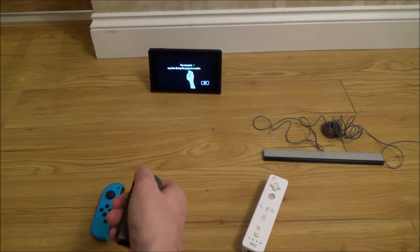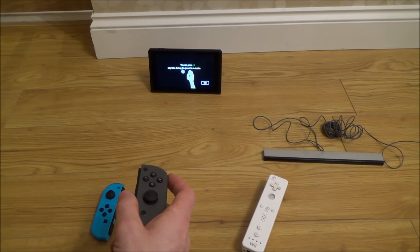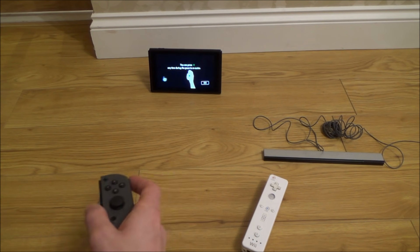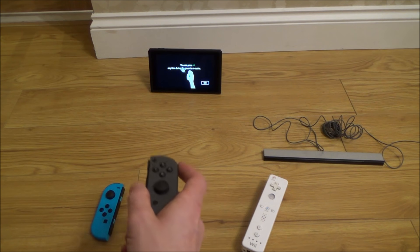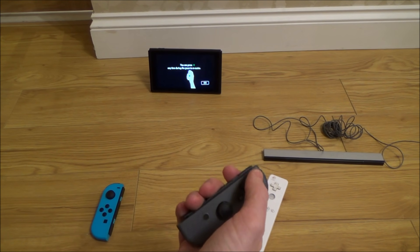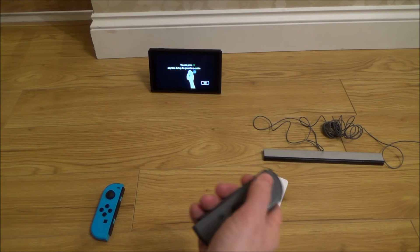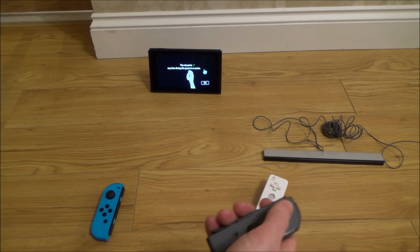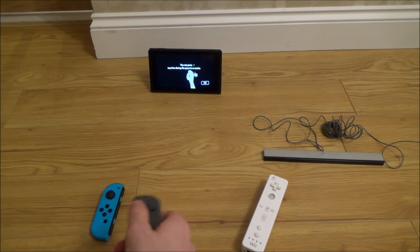For example, it wants you to point at the middle of the screen and press the plus button, and now it knows that's the fixed point — so when you move away from that point it knows how much to move. You don't actually have to point at the screen; I can point over here and it's exactly the same thing. It's just taking that middle point as the fixed reference and moving from there, though it does feel nicer when you point it at the screen.